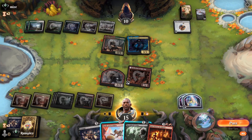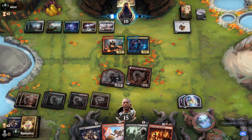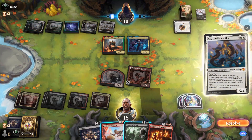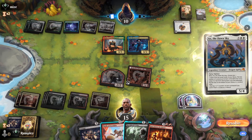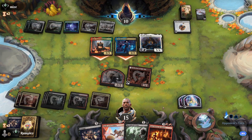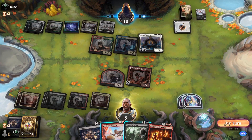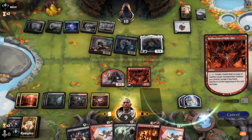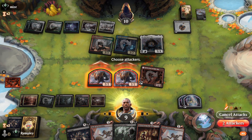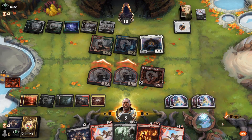We can Burn Down the House or Sheltered Edict this turn. Opponent attacks, probably meaning we'll burn the house down. We take our damage, then on our turn we get as much damage in as possible, get some Treasures, and then Burn Down the House to get rid of all the threats on board.